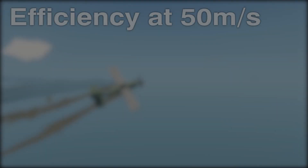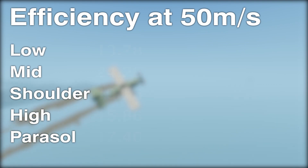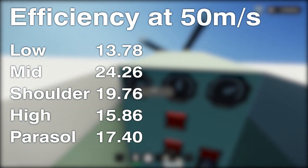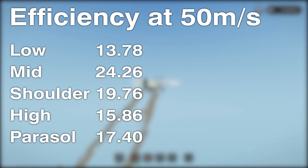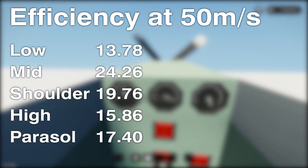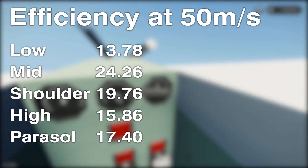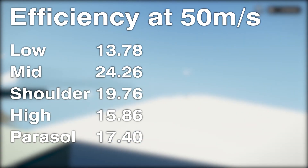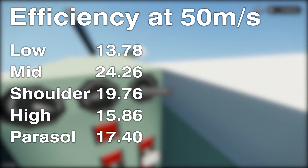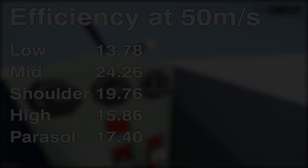Talking about efficiency running a plane at 50 meters per second: our best was actually the mid wing configuration, getting 24.26 — practically about 24 minutes and 15 seconds of fuel time at 50 m/s. Next were shoulder wings, parasol, high wings, and low wings. So at 50 m/s mid wings did best, but as you speed up it moves more toward mid wings being inefficient and parasol wings being the best for efficiency.